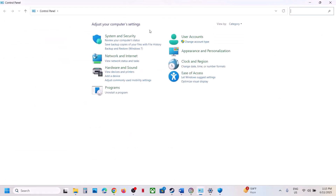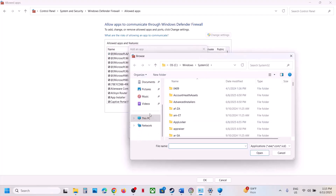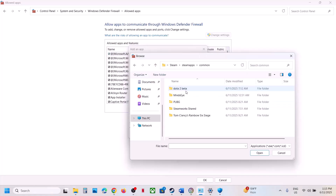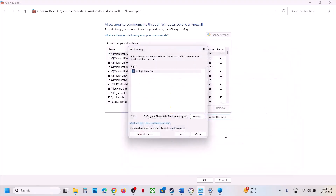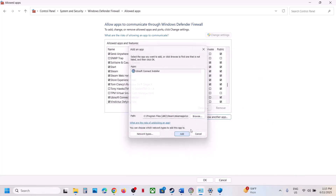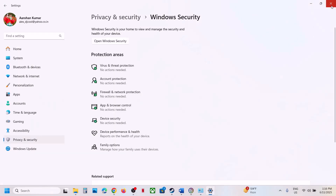If still not working, open Control Panel, go to System and Security, Windows Defender Firewall, Allow an App or Feature Through Windows Defender Firewall, click Change Settings, click Allow Another App, then Browse to the game installation folder, select the game EXE file, click Open, and click Add. Repeat this to add all EXE files including the BattleEye EXE. Once all are added, launch the game and check.